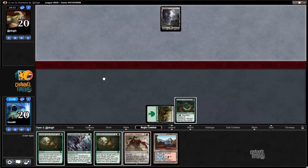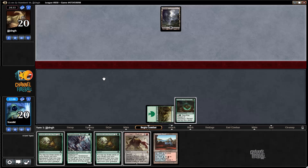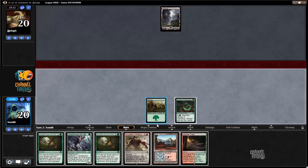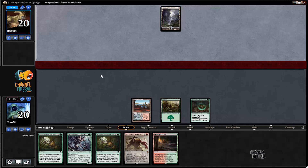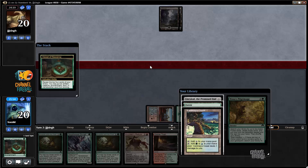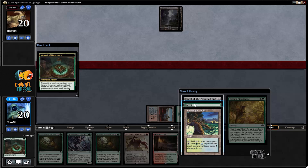Let's see what he's up to. He played a Swamp, so it's probably either Black-Green Delirium or Black-White Control — those are the two most likely decks that lead with a Swamp. He has Grasp of Darkness mana up. I found an Embercle but I'm going to take this Forest so we can reveal and play an untapped Game Trail.